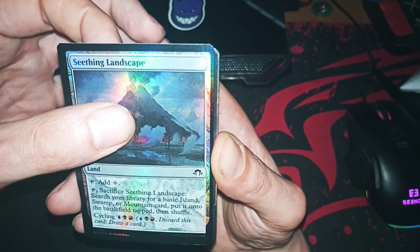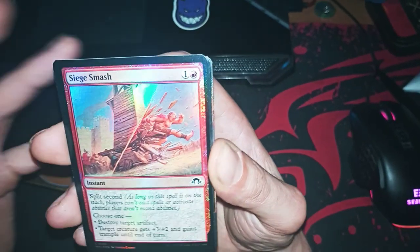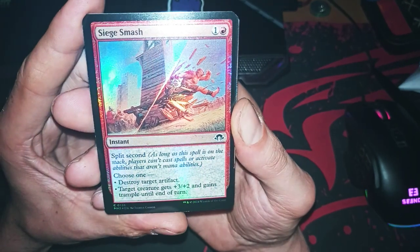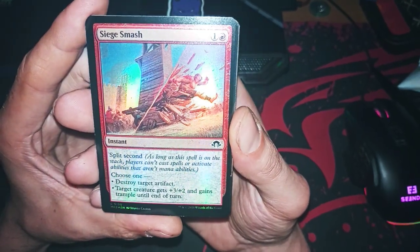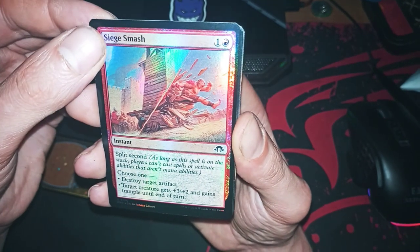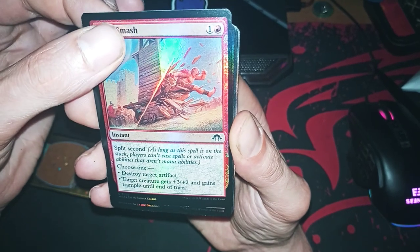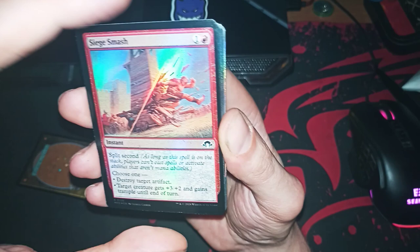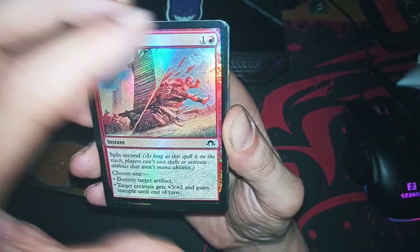Next one — Siege Smash. This is a split second card, so you close everything. You just say no, I resolve this one. Only two mana, very nice — you can choose what you resolve.